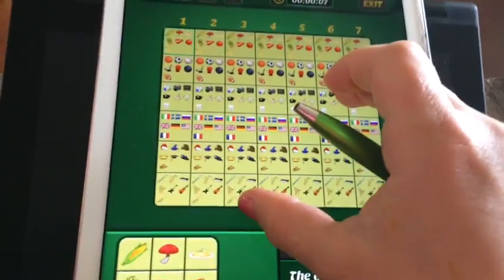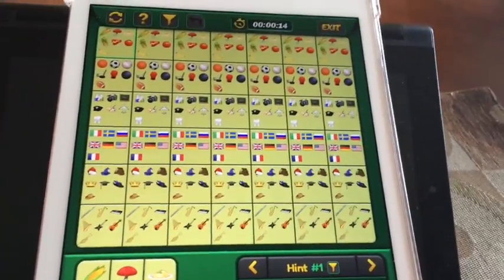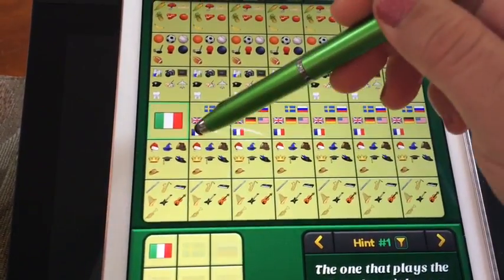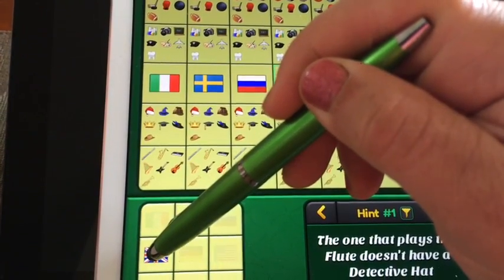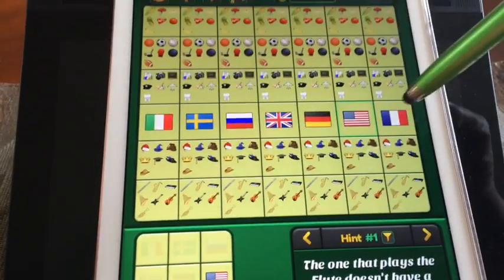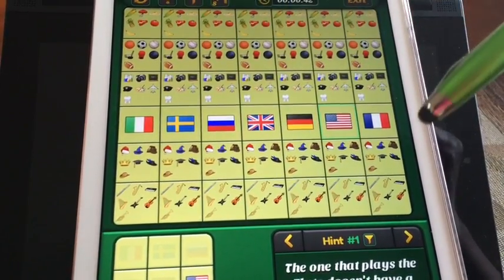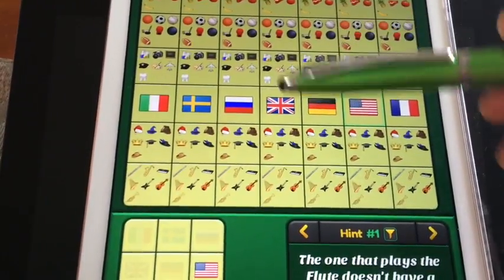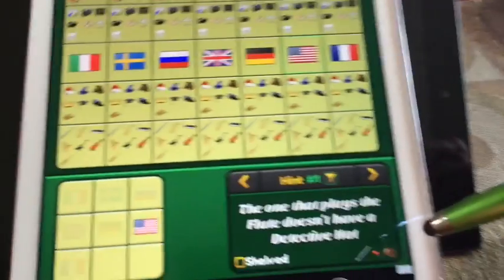I'm going to choose an easier level so I can zoom in on the screen. If you're wondering how I'm getting a flag to appear in just one slot, you can look at the first video on hints and tips where I explained all the shortcuts, tips, what all the buttons do, and what the colors of the dots mean.